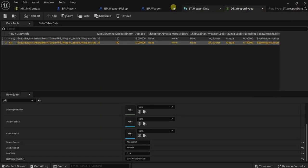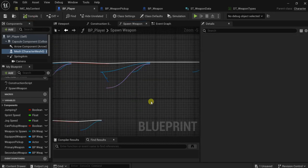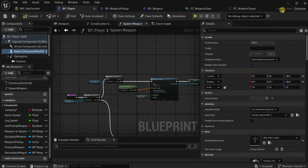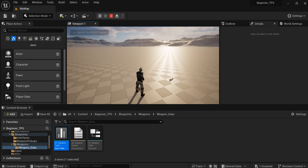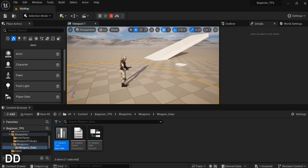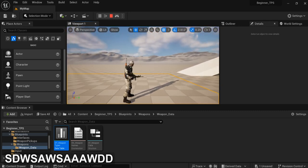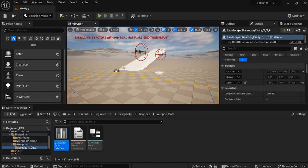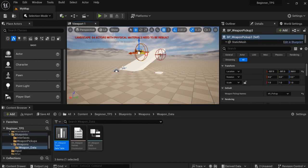Now let's go back to the player and attach it here. Let's try — now we're picking up this weapon. You see we have the new weapon in our hand and the old weapon on the back. Now let me duplicate this because I want to be able to drop weapons.